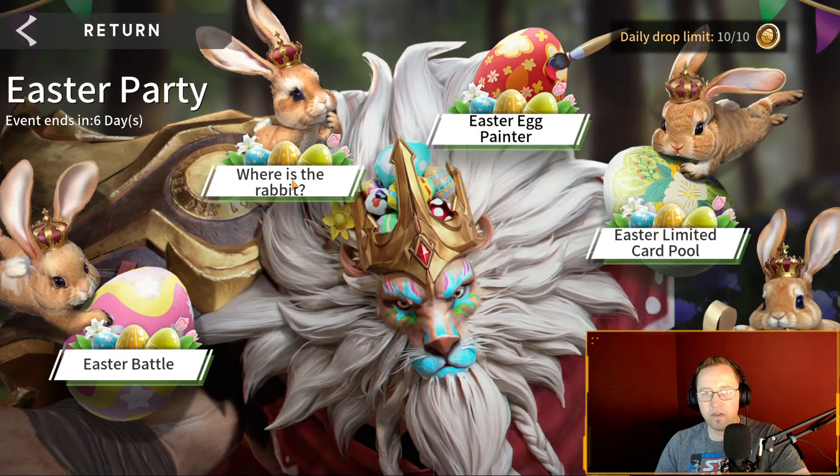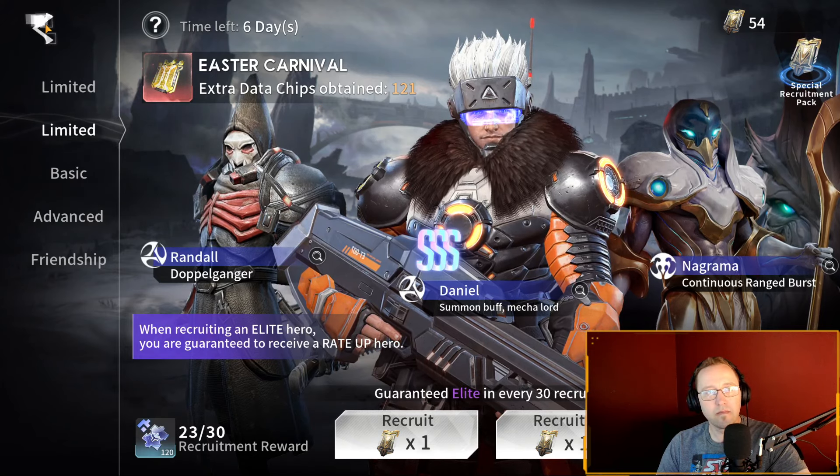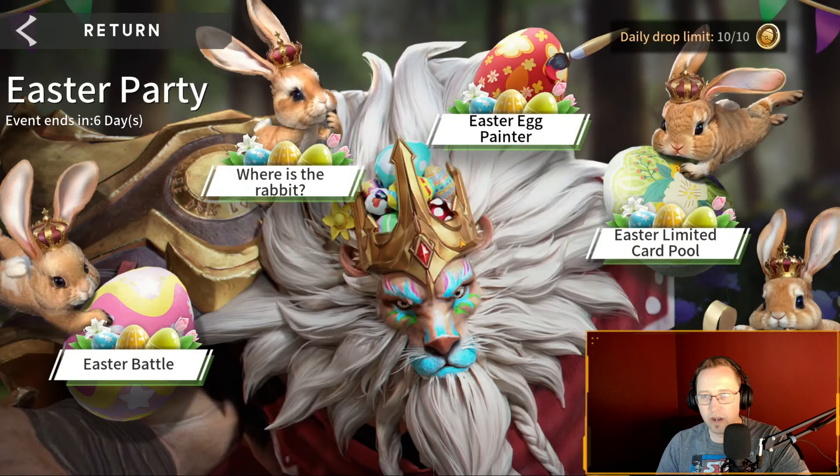This basically just takes you over to your summoning because we are getting double chips because it's the Easter carnival. So there you go, that's self-explanatory. Pull all your limited tickets, bank up your data chips or your limited chips for future hero copies or gene hybrids.